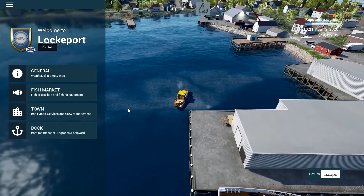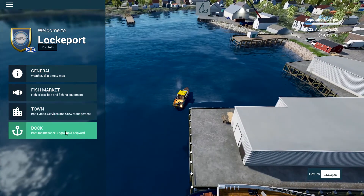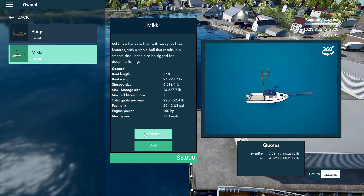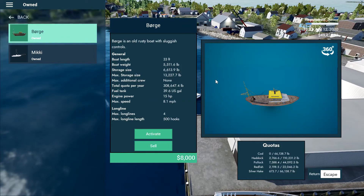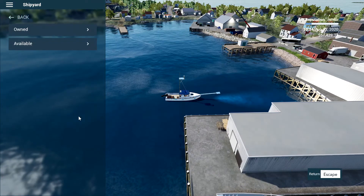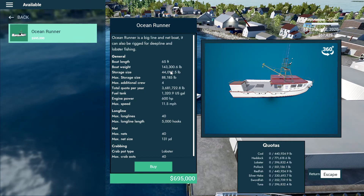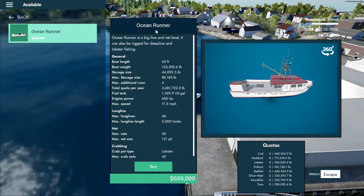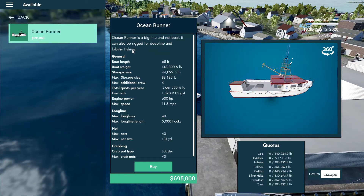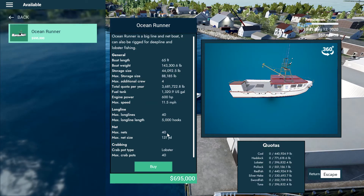That doesn't even pay for all the upgrades — well, it probably paid off for the boat but not all of the upgrades. So what I think I'll do is go to the shipyard, go back to my Trist Mickey, sell the Borg for around $8,000 for all the upgrades I put into it. I think I said I would go for the Lenore in the last episode, but the Ocean Runner is the only boat apparently available at this port. It can be used for big-line net, deep line, and lobster fishing.